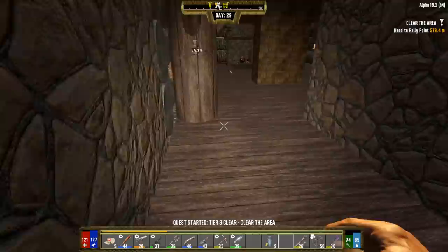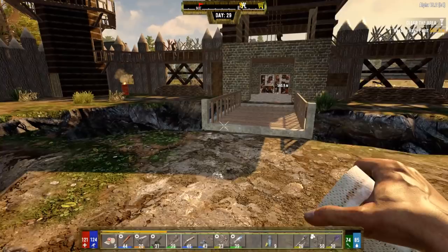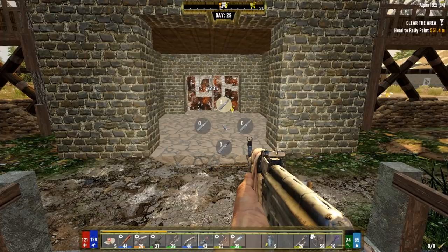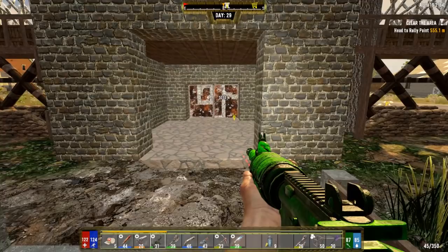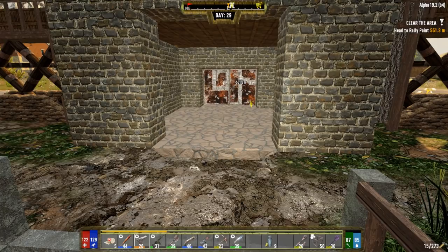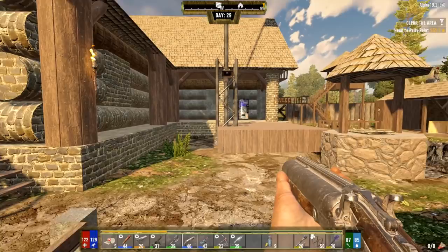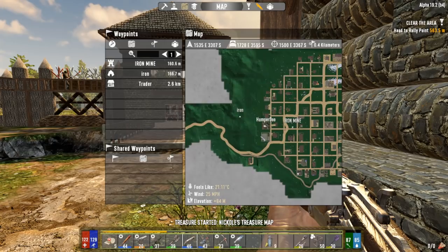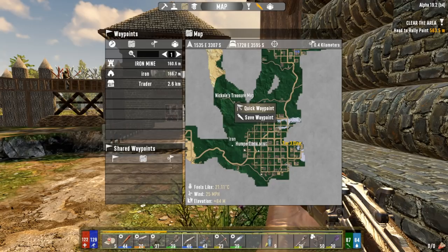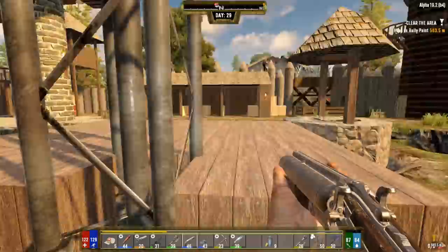We have a bunch of ammo left over, including some armor piercing. I put all the ammo away though - I have all my guns but none of the ammo. We also have a treasure map, so let's read that and check how far away it is. We'll do the treasure map first, then the tier three clear.